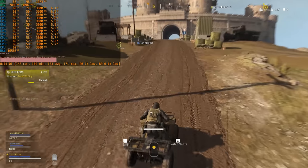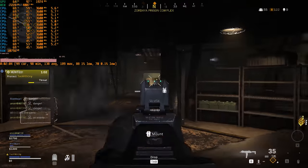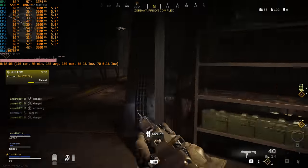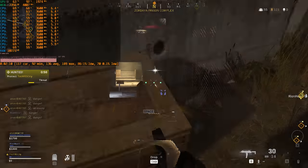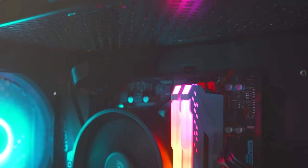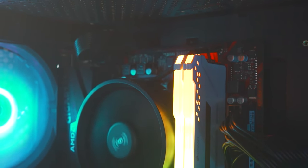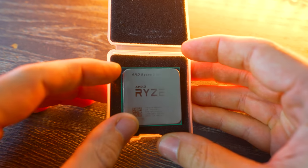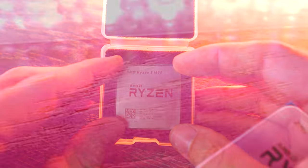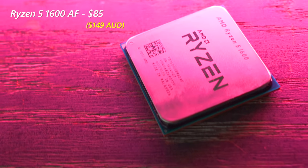If you're on an old and filthy laptop getting terrible FPS, or your PC has simply broke down and you want to play Call of Duty Warzone — which is free for the Battle Royale — then you've come to the right video. We've got six cores and 12 threads of the Ryzen 5 1600 AF, which is pretty much the same CPU as the Ryzen 5 2600, coming in at just $85 — a really good deal.